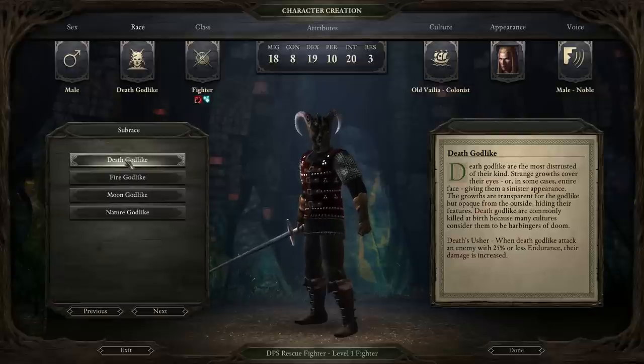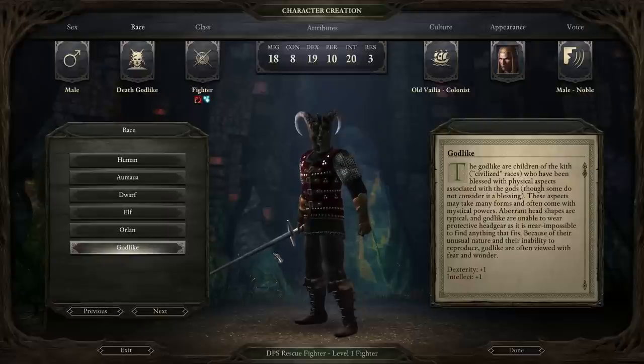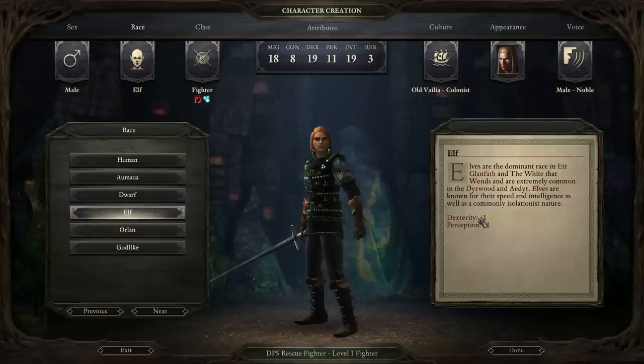The Death Godlike would be the best subrace, but this tends to work when you're using very fast weapons that don't do so much damage — and this build is going to be using two-handed weapons which do a lot of damage. If you're playing on Path of the Damned, this will still trigger quite frequently because opponents tend to have higher endurance. You may want to take this as a Godlike, but you probably shouldn't have too many Godlikes in your party because you won't be able to use special helmets with each party member.